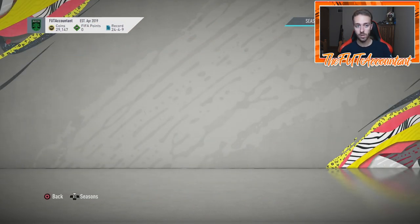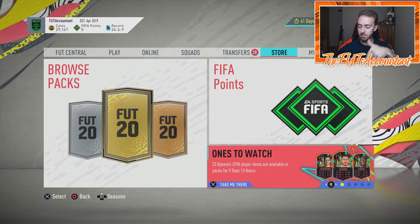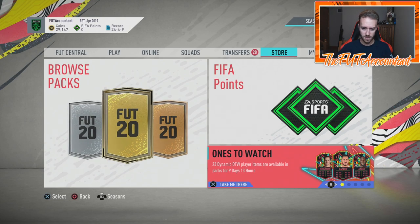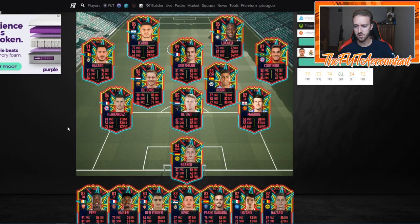These cards are in packs for 10 days — as you can see on the bottom of the screen, the dynamic Ones to Watch player items are available for 9 days and 13 hours, so 10 days total. They came into packs Friday, so they'll go out around Monday at 6pm UK time the following week. That encompasses two different game weekends, plus there are UCL midweek games, meaning some cards could have three opportunities to rise in price.